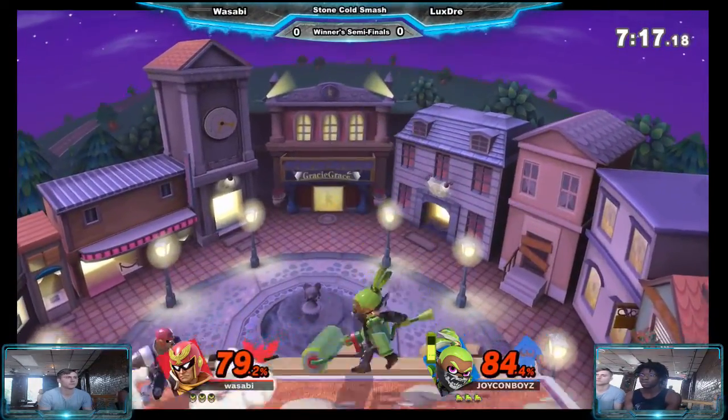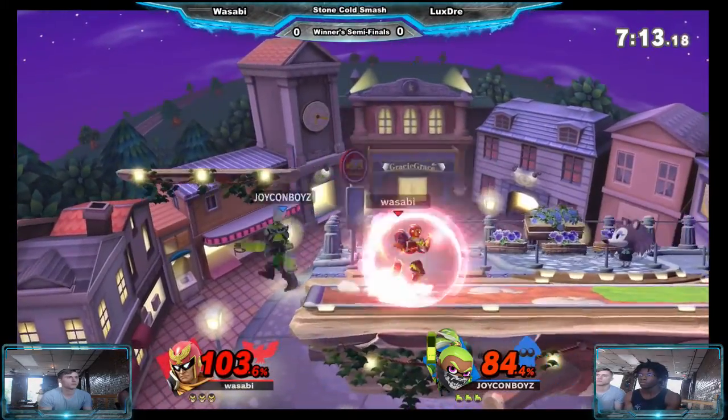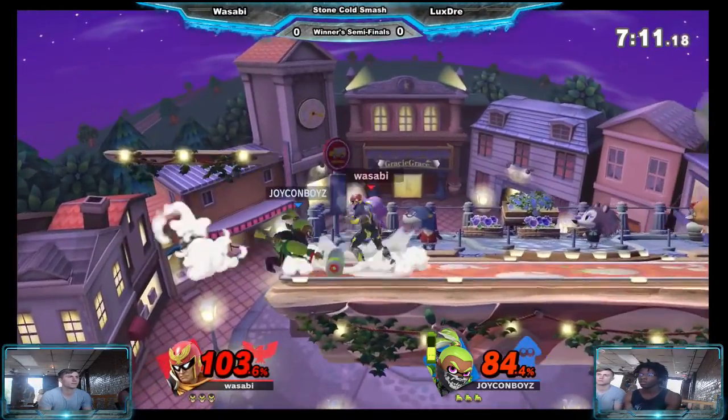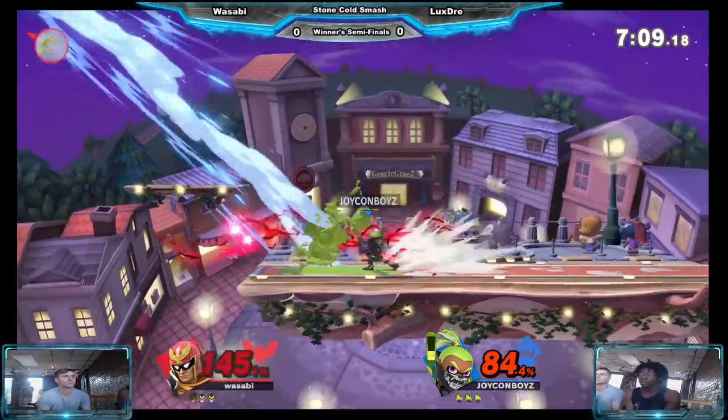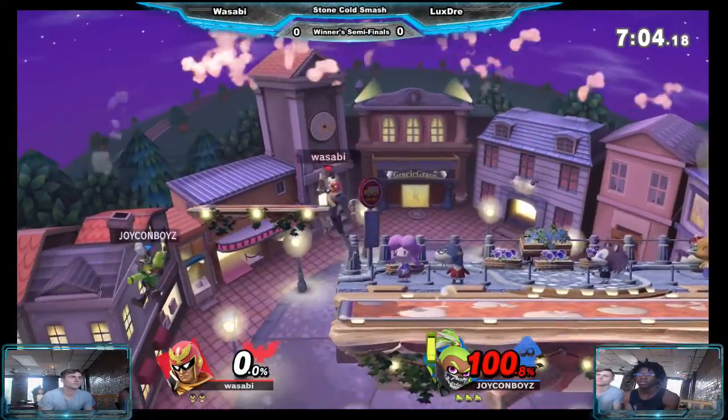Inkling's super hard to edgeguard. Gets him in the roller — really? I thought LuxeGrey was gonna go for the splat bomb, but he goes roller. But it works. Gets the first stock — catches the roller there, gets the stock.